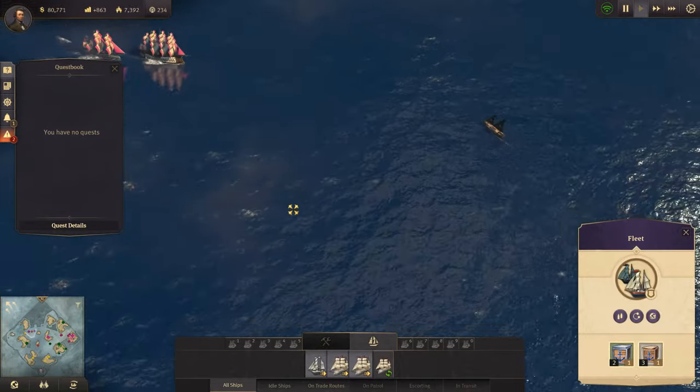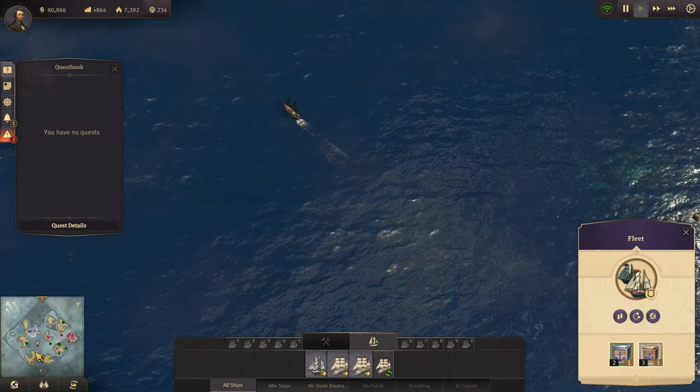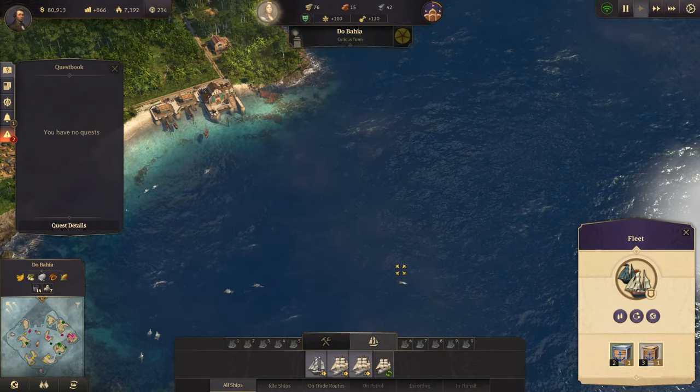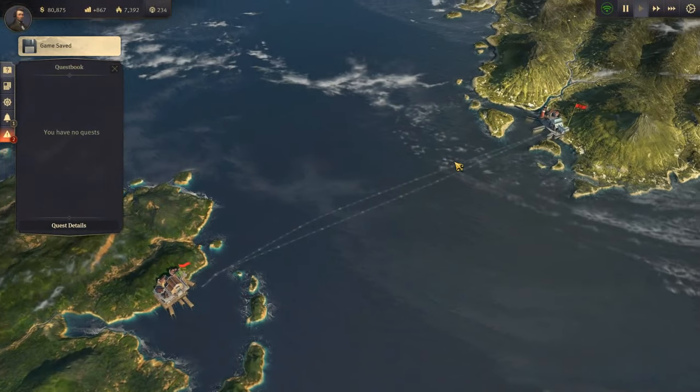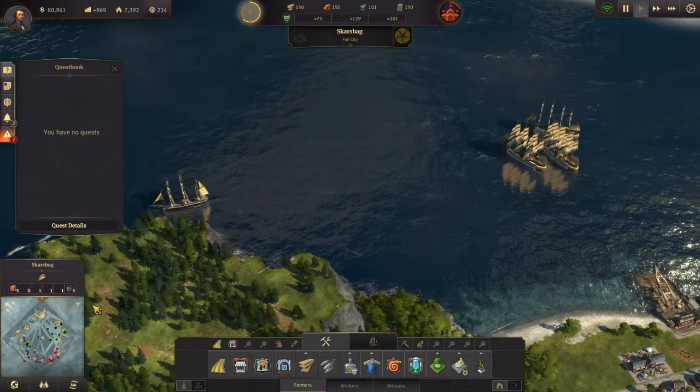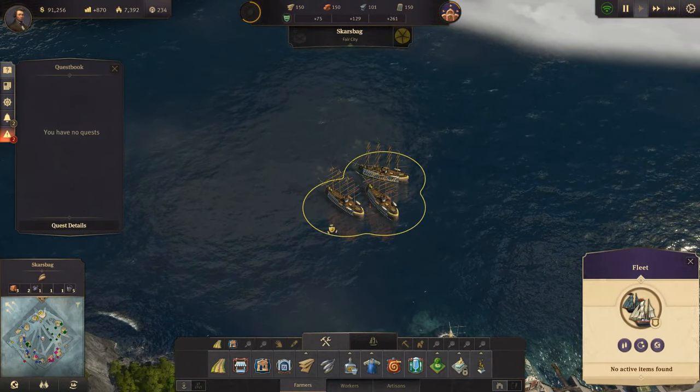That's not a pirate ship - wait, that is a pirate ship. So we've constructed some ships. Let's go over to the old world and have a look there and see what ships we constructed. Do we have three ships of the line here now? Yes, we do.